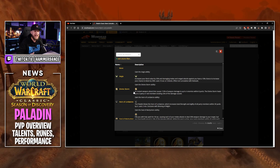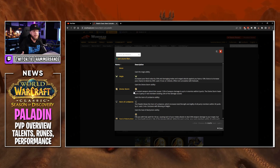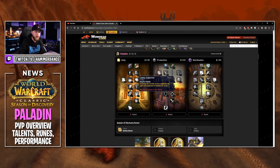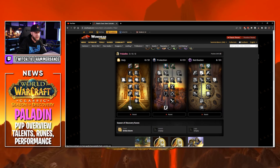We're going to go with Divine Storm. Yes it's an AoE cleave but it's going to give you another button to press when you're sitting on top of someone. So in my opinion we go with Divine Storm here and that's going to be a lot more damage than gaining six strength or agility.